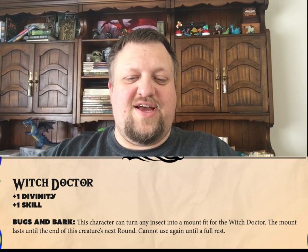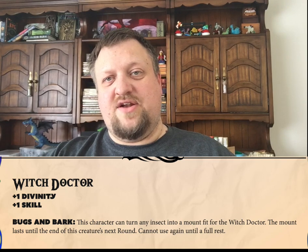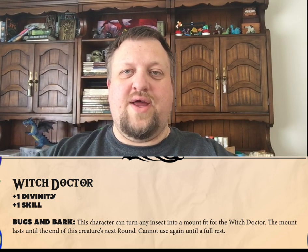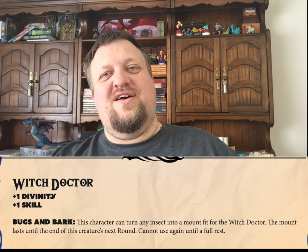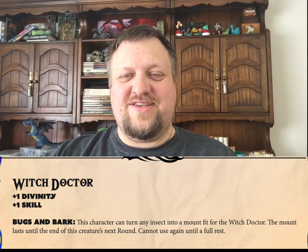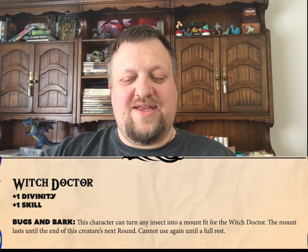Last up, we have our class the Witch Doctor, and their Bugs and Bark is the name of their ability, which essentially means they can take an insect out of the environment, resize it, and use it as a mount to either attack, ride away, move to the next town, or escape. This goes in all directions — if you are facing some sort of six-story tall praying mantis, it would resize that bug down to being mount-sized as well. And that is all of our classes and their special abilities.